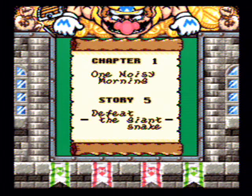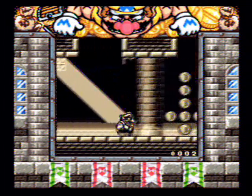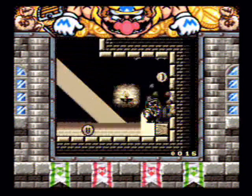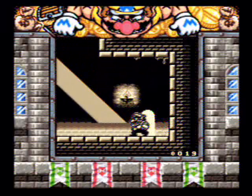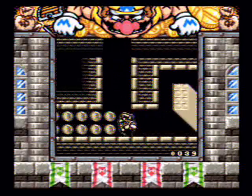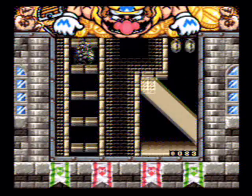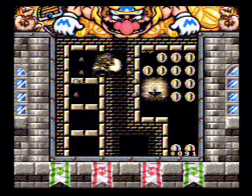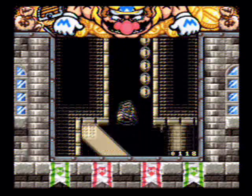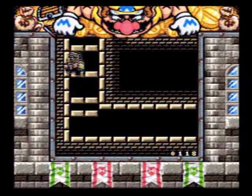Boss stages — the 5th stage of every world is a boss stage, so it involves you finding the boss's room and fighting the boss. One thing you may be wondering is how bosses work in this game if you can't die — well, you'll see. I believe you can transform into Zombie Wario here, but it's never necessary. Zombie Wario gets used a lot more in a later part of the game — I want to say World 5.